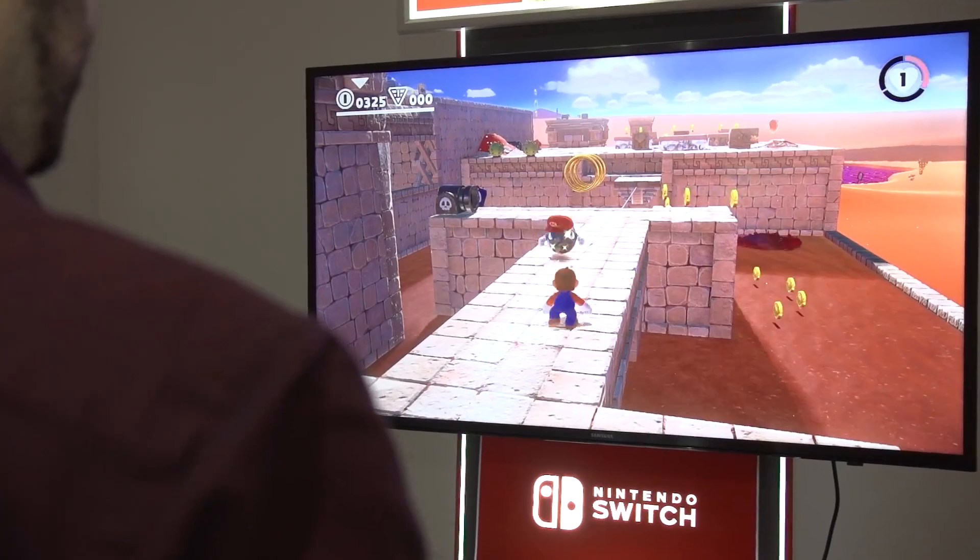You could throw Cappy at enemies, you could suspend Cappy in the air and jump off of it if you need to close a big gap and get some extra distance. And you could actually do what's called capturing — you can basically possess all of these different items in the world using Cappy. It's really creepy, but it's a lot of fun and it's key to the gameplay.